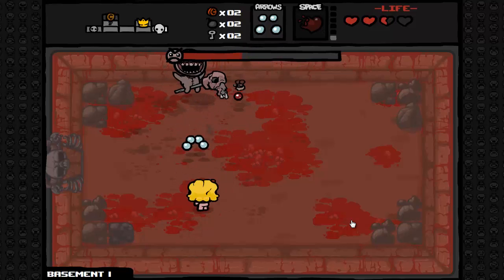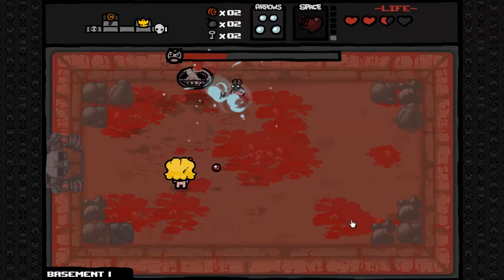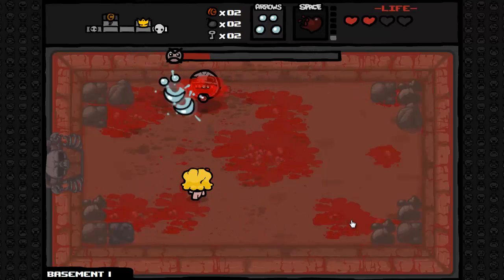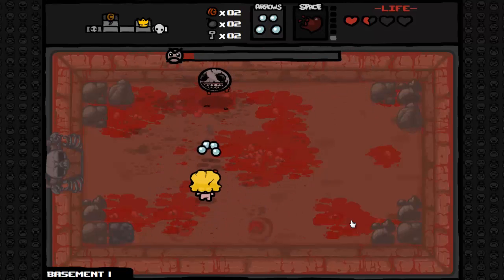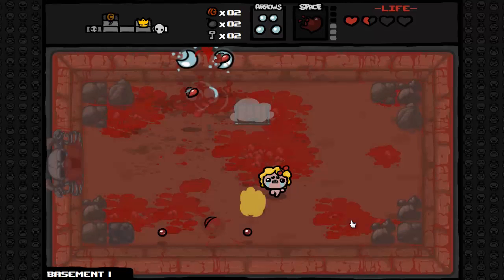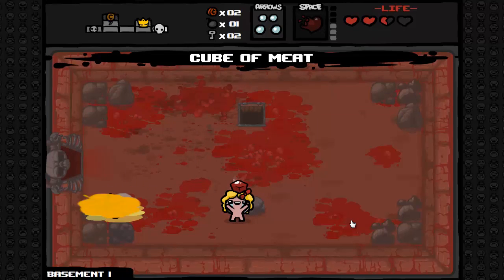Now his head will pop off - I think - at least all the other horsemen do that. And then he starts shooting out like that. So all I gotta do now is kind of avoid it, which I'm doing a horrible example of right now. And there we go. The Book of Revelations - nice. Every time that I use it, it gives me another Spirit Heart, so that is also a game changer.